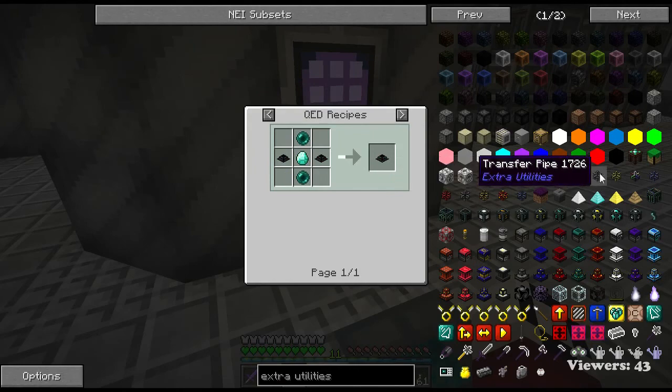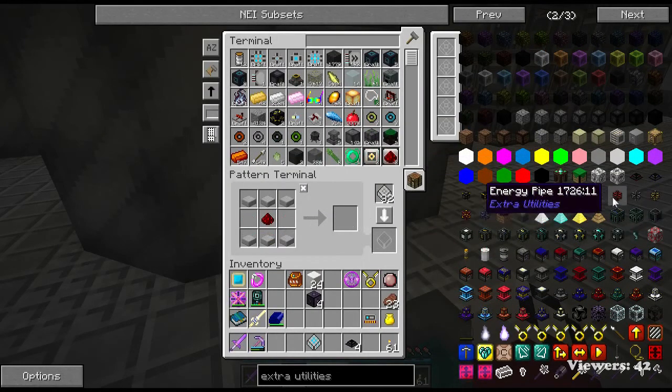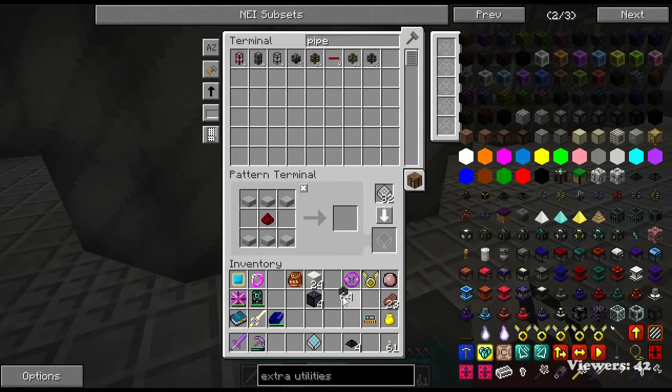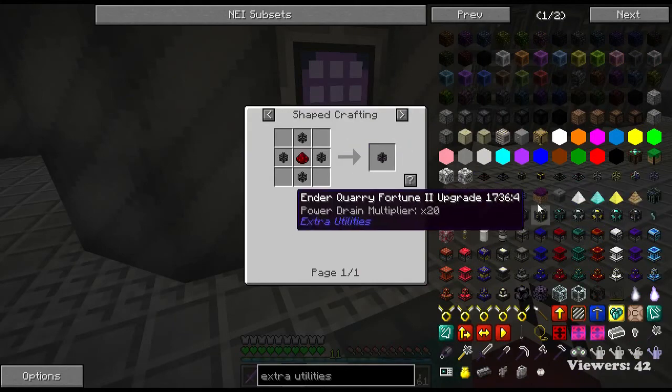We got the liquid node, energy node - it's a community recipe so we can't do it here, you can't automate it at all. Those are QED's. I think we have a recipe for this but... what's it called again? Transfer pipe. We may not - we don't. So what do we not have for that?